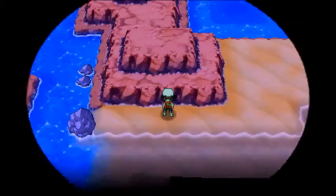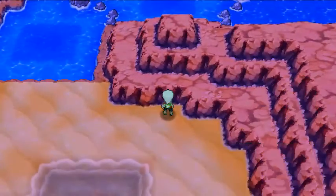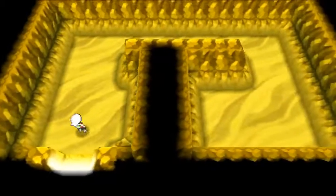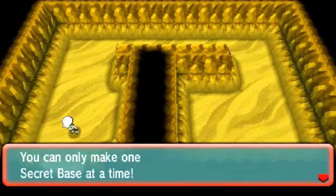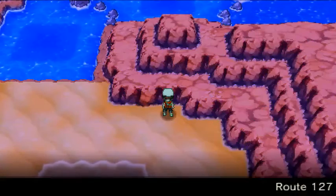I like the Pokemon gym leader statues. And finally, here is base five of five for Route 127. It's a nice curved inlet — upside down U shape, I'll call it. And there you have it guys, the five bases of Route 127.